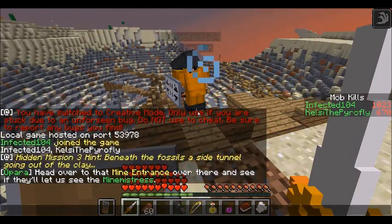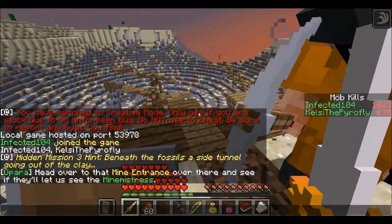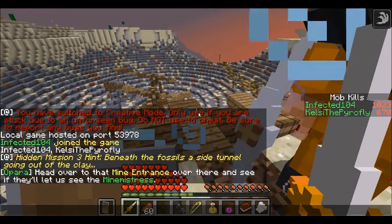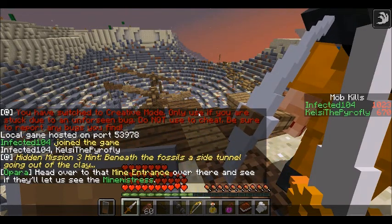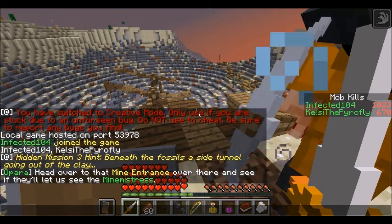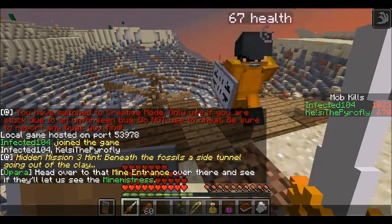Did you see the hidden mission hint? It's in the chat - Hidden Mission 3 hint: Beneath the fossils, a side tunnel going out of the clay. That sounds like it's going to be a lot harder to find than the giant dying cactus.